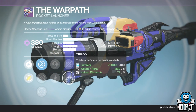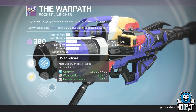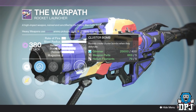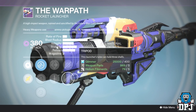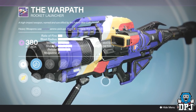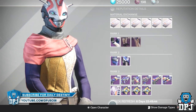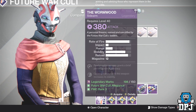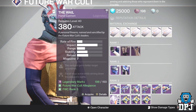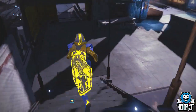Another really good weapon this week is the Waterpath rocket launcher. It has Cluster Bomb, Tripod, Flared Magwell or Quickdraw, and Warhead Veneer with Soft or Hard Launch. It's a great PvE weapon — shame it doesn't have Field Scout, but Tripod and Cluster Bomb is amazing for bosses. It's not a must-buy but it's quite decent. Also check the Wormwood sidearm — when it has the right roll it'll outgun most sidearms in the game.